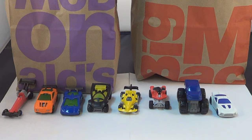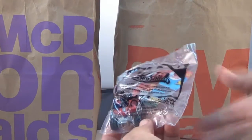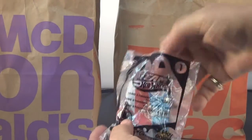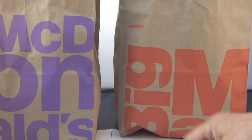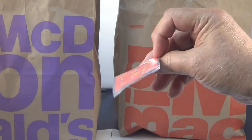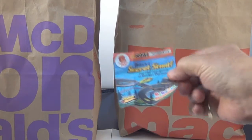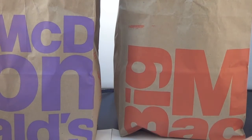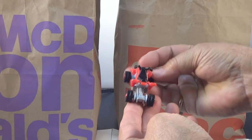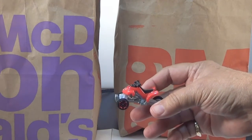This is a 2012 Happy Meals Hot Wheels. Here's number one — it's the Sand Stinger. Let's open it up. There's how to put the decals on and where to put them. There are your stickers — flames! And there's your label: Secret Stunt. And there it is — that's a nice little four-wheeler. I think I had one of those years ago. And that's your Sand Stinger.